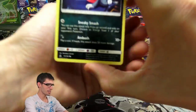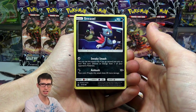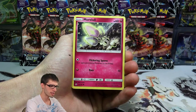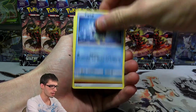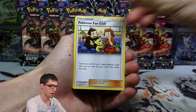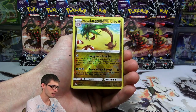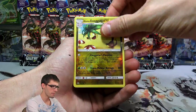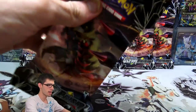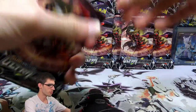Let's go into pack number two and see what we can do. We have a Sneasel, an Eevee — I just realized there are two Eevees in this set. We've got a Fighting Energy, a Monferno, Pokemon Fan Club, Cranidos, a Alolan Exeggutor Reverse Holo Rare, and a Shaymin Regular Rare. Nothing all too fancy there.